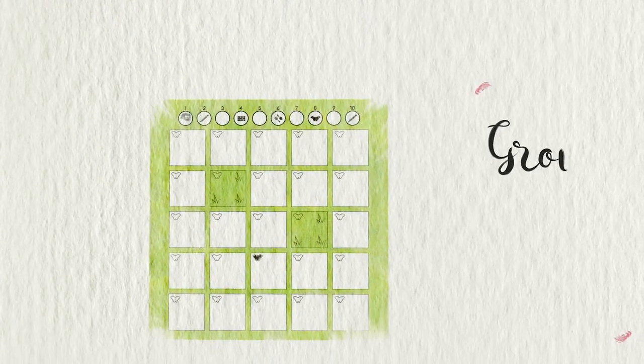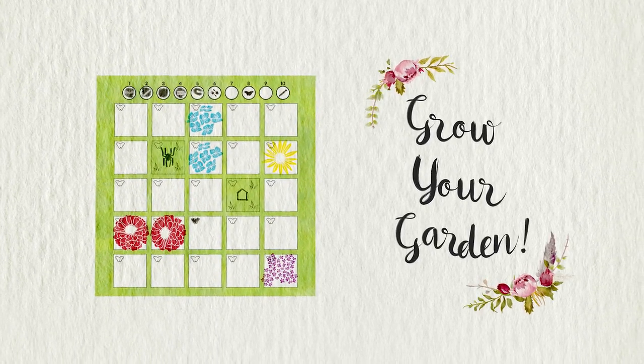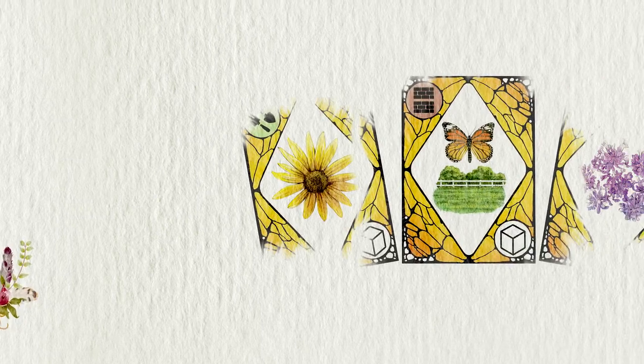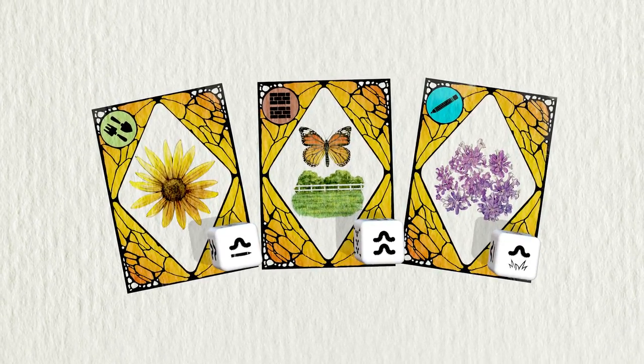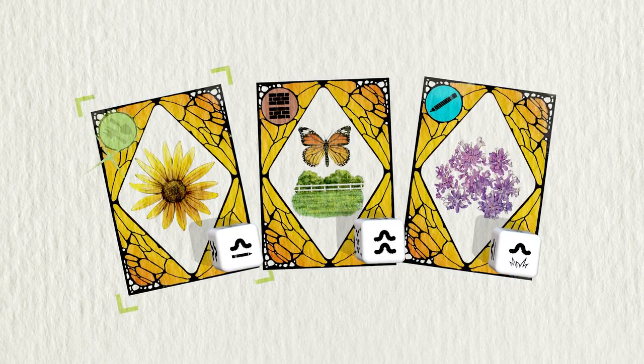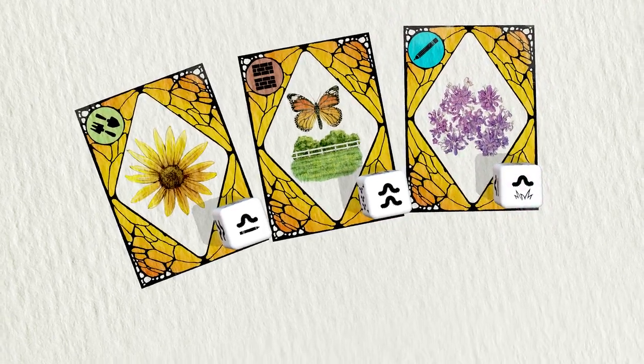In Papian Gardens, each player has their own garden that they will grow over 10 rounds. In each round, 3 new garden cards will be revealed and caterpillar dice rolled to create an array of options for each gardener. Choose any of the available combinations to add to your garden.